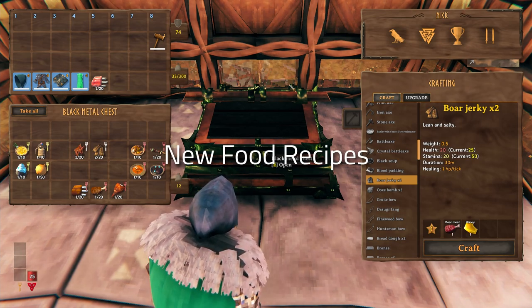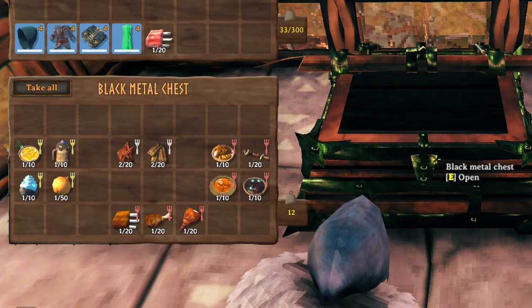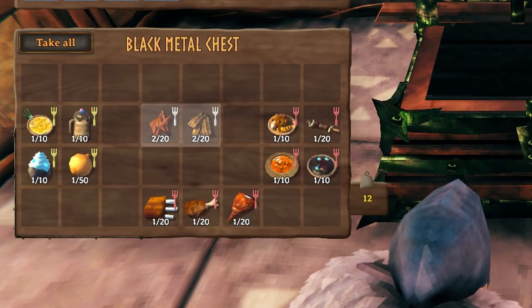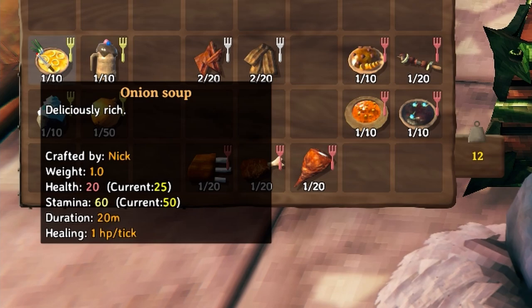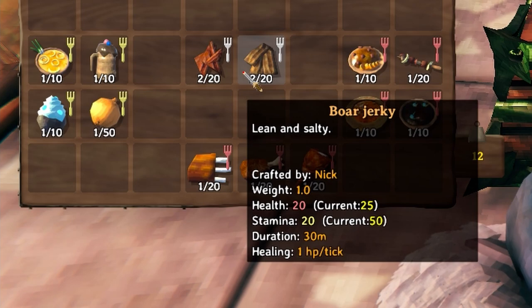Before we jump into the food, I just want to say that food has been completely overhauled. I'm not going to go into super detail about all of the food changes because I will make a dedicated video for food in the near future, but I will briefly explain what's new. We've got three categories of food: stamina food, neutral food which gives you equal parts stamina and HP, and HP food.